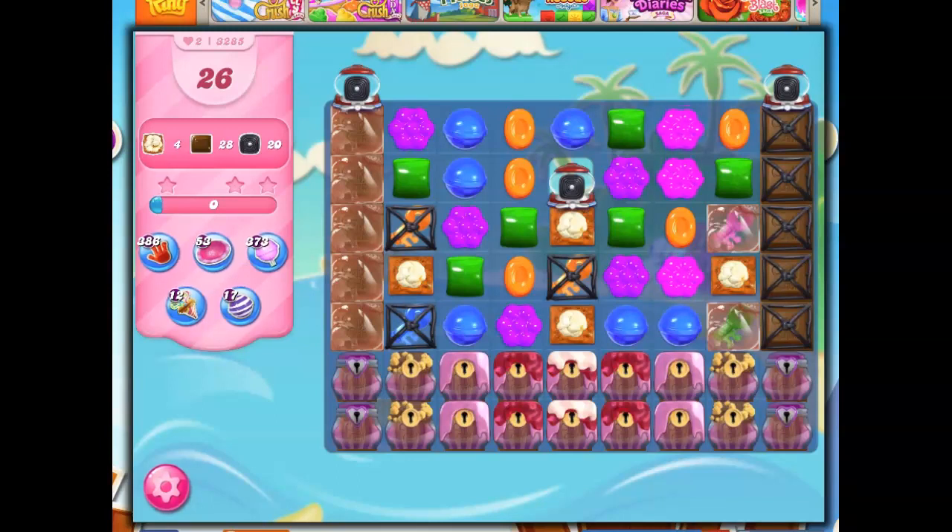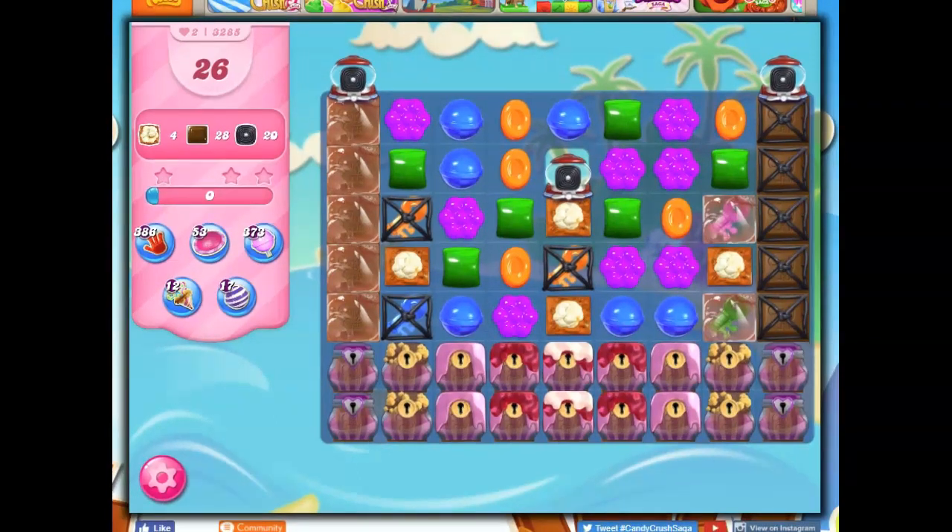Hi friends, this is Susie, your Candy Crush Guru, here to help you solve the puzzle of level 3285, where we have 26 moves to do all sorts of things. Let me adjust the frame here a bit.